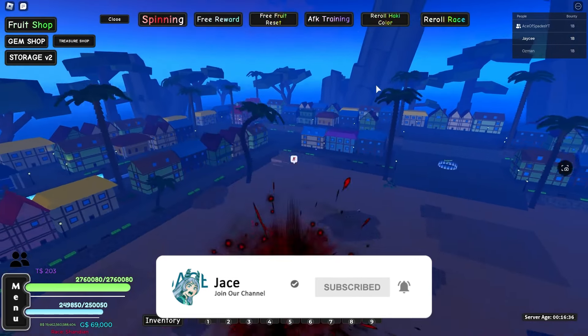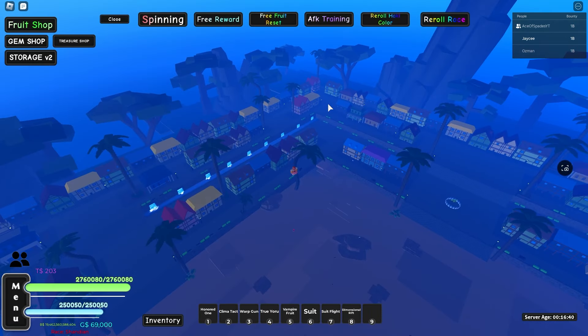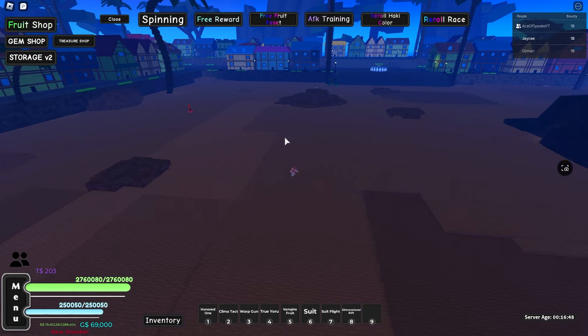The first thing we have is the brand new Summer Island. This island looks really good — it's a nice big island, very spread out. They cooked on this one. As you can see from the sneaks, we have this water feature and the huge beach area.